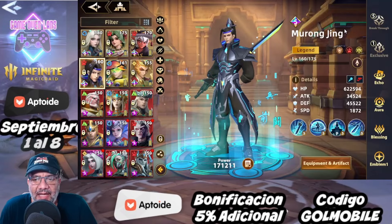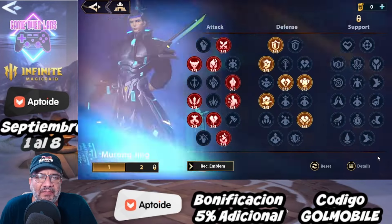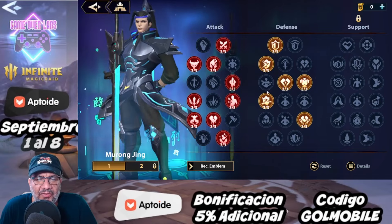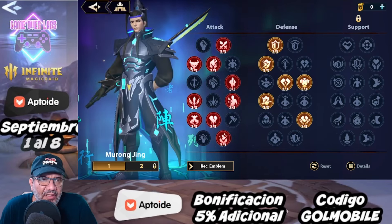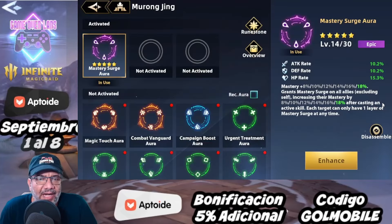Vamos a revisar los emblemas. Yo me fui por la parte de defensa para meterle un poquito más de defensa. Aquí son cosas defensivas, y el crítico no sirve de mucho, pero todo lo que sea daño sobre tiempo cae en máster y. Básicamente eso, aquí no hay ninguna sorpresa.